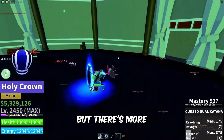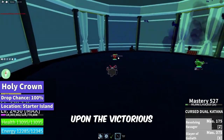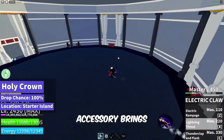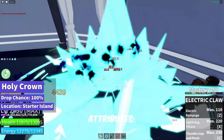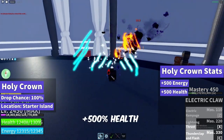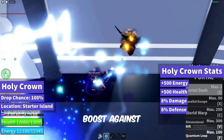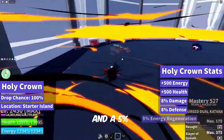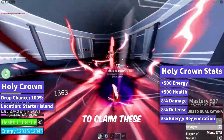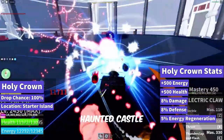But there's more. The same enigmatic adversary bestows the holy crown upon the victorious. With a drop chance of 100%, this legendary accessory brings an array of attributes: plus 500 energy, plus 500 health, an 8% damage enhancement, an 8% defense boost against attacks, and a 5% energy regeneration ability. To claim these prizes, summon the soul reaper using a hallow essence within the haunted castle.